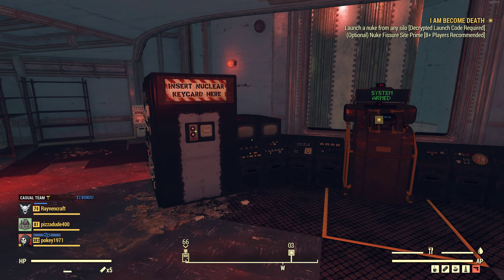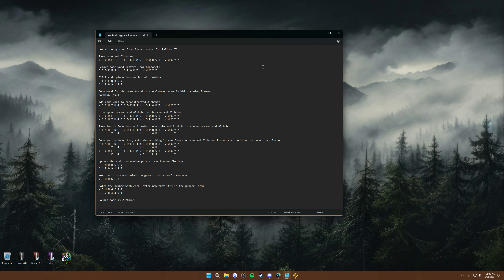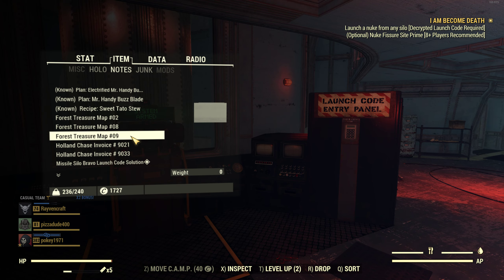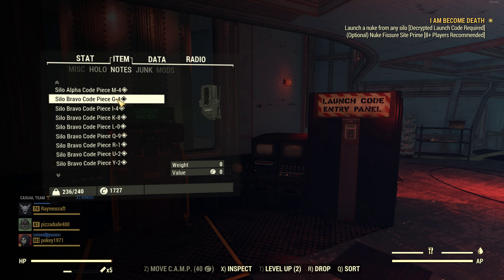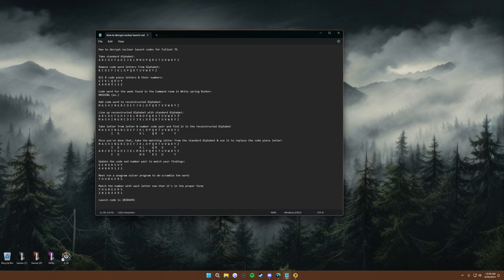This section is basically where all the big stuff comes in. If you want to launch the nuke, this is how you do it - you need to get the code pieces. In your inventory go to the notes section and you're going to find eight code pieces for the silo you're going to - like Alpha, Bravo, or Charlie. I have eight pieces here and you can see they have a letter and a number next to them. These will break after about a week, so you're going to want to find them within a week. You go to the Whitespring Bunker and trigger the search.